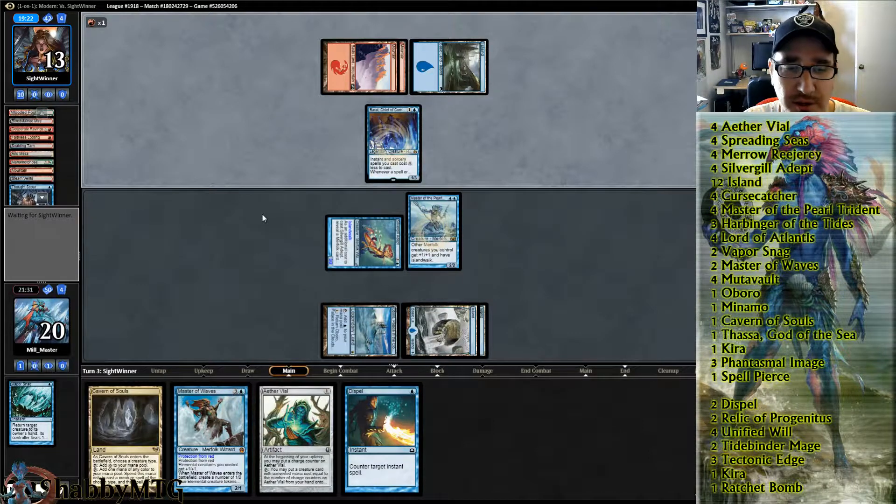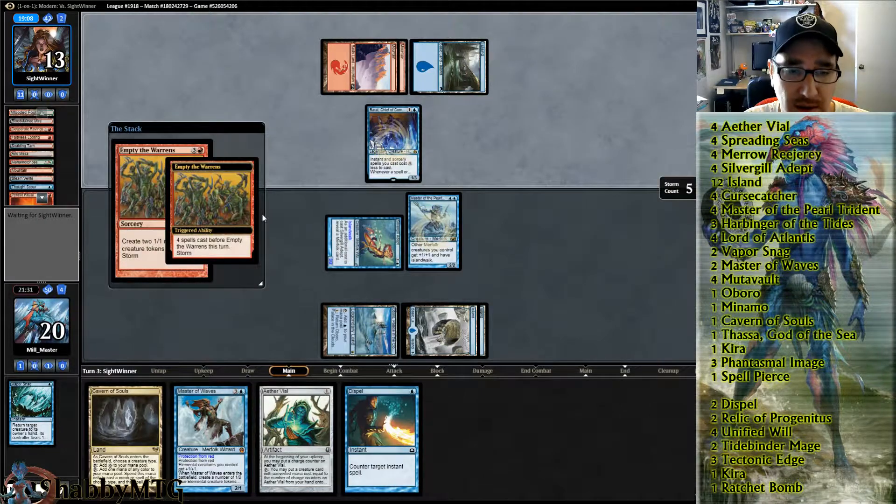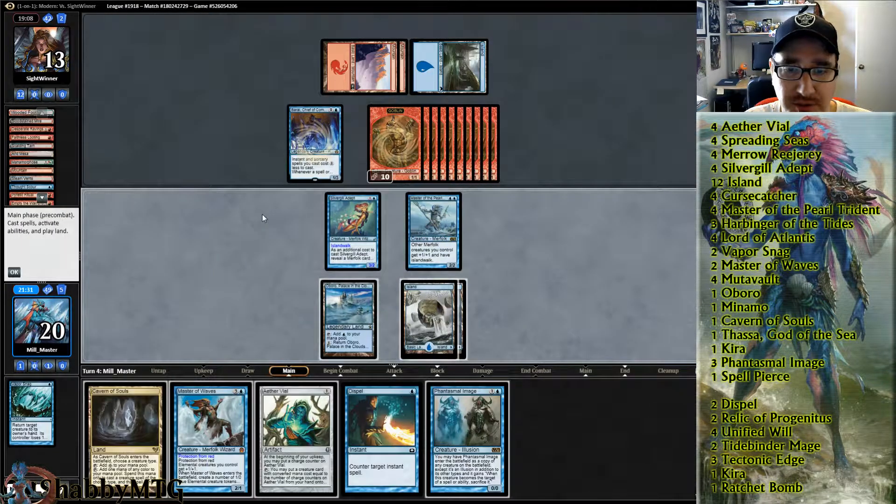If we get another turn we just have to play our land and Aether Vial. Empty the Warrens — okay, that is fine.